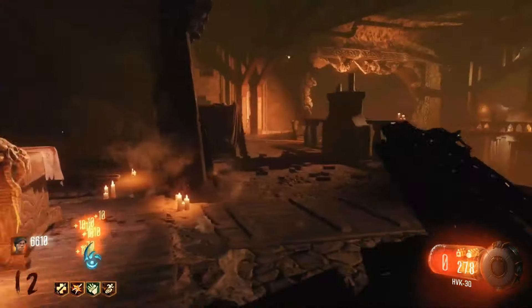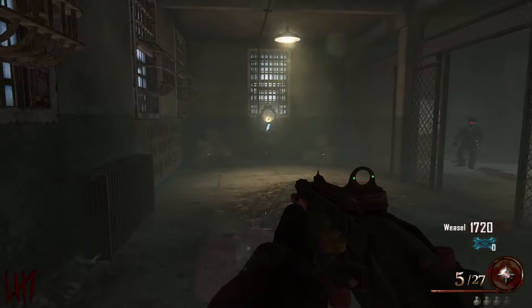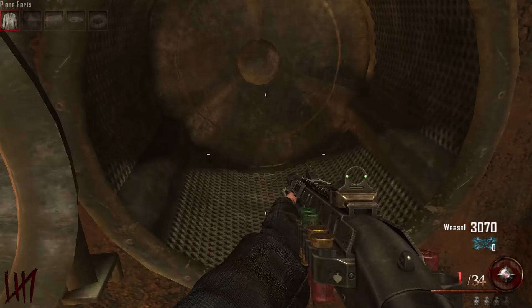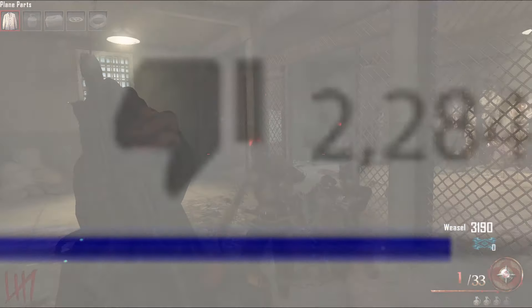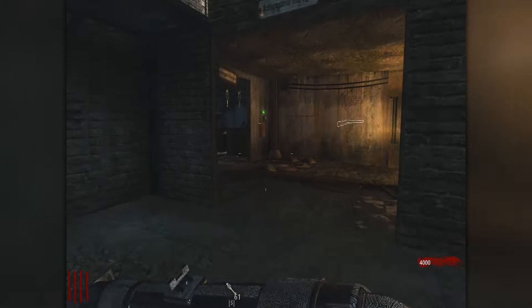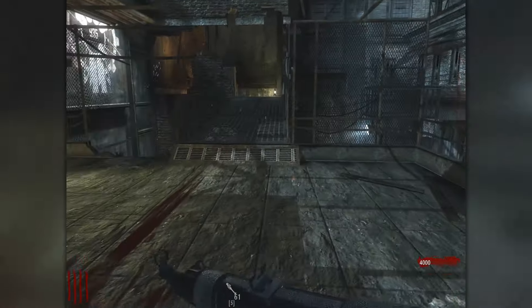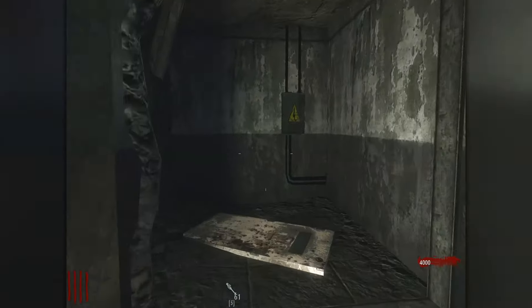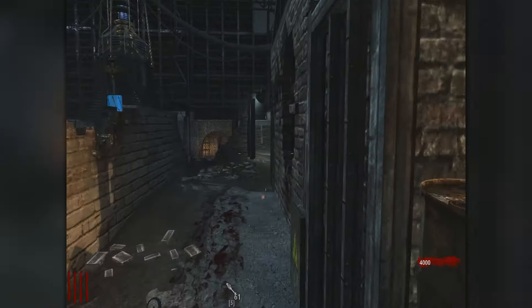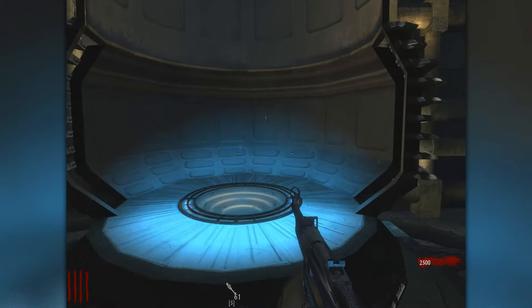I'm fairly certain that the only map in BO3 that doesn't require anything obnoxious is Der Eisendrache. But outside of that, I should note too — Black Ops 3 is not the only perpetrator of this. Transit and Mob of the Dead absolutely started this trend of overly complex pack-a-punches. And yes, I will without a doubt say Mob of the Dead's pack-a-punch process instantly makes it an overrated map. The worst part is you're almost certainly gonna get lost if you don't know what you're doing. In World at War, this is more or less impossible — every map is just a few rooms and they all link back together in no time. Der Eisendrache is as complex as World at War Zombies gets, and even then, the most complicated it gets is you have to link the teleporters to the pad, a process the game literally tells you how to do.